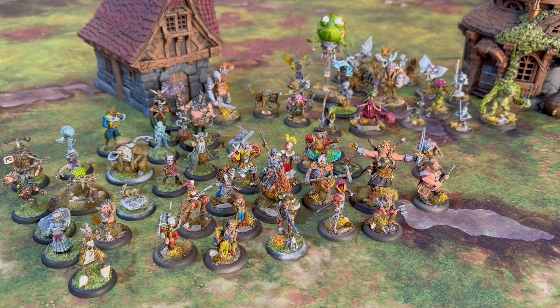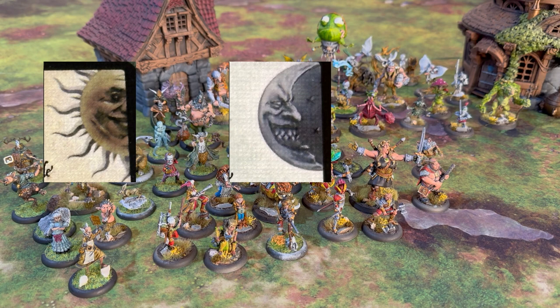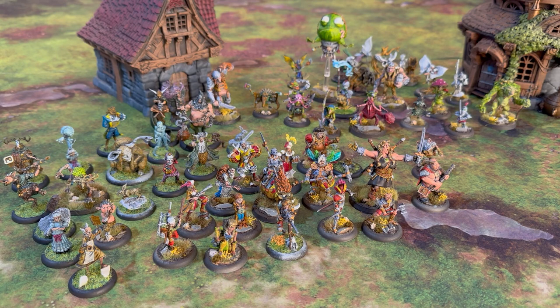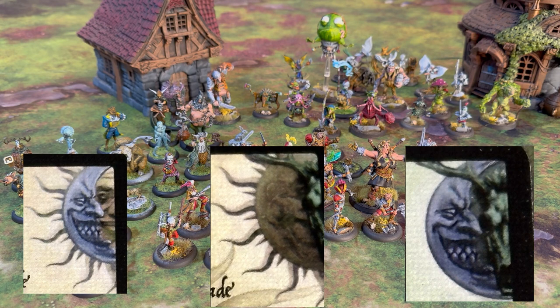The book, the cards, and the retail boxes all show what symbols the figures inside belong to. The symbols are the sun for the Commonwealth, the moon for the Dominion, or the stag for the Cult of La Chevalte. Some characters have two symbols, which means they will work for either faction. When building your force, simply choose a primary faction and make sure that all of the six figures you choose will work for that faction.